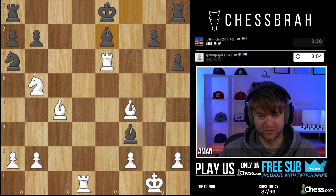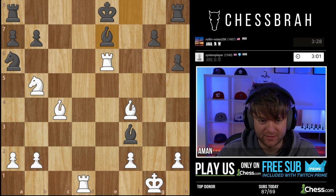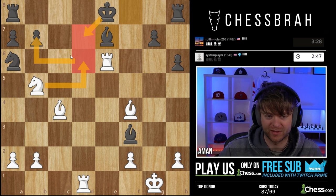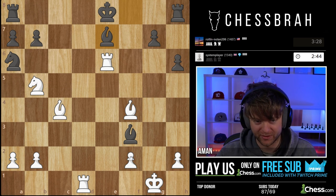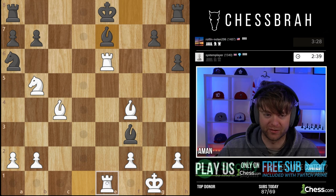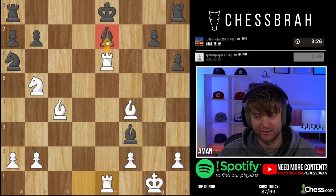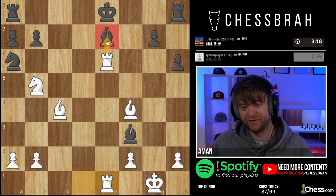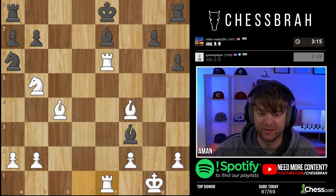Rook d1 to e1. Knight d6 check also possible, but he's about to just lose stuff. Funny enough, if I go here, King d7, and I do some knight discovery, then Bishop takes Rook is playable, so I have to be a little careful. Can't get carried away — let me just keep it simple. g5 was a great move in that last game; g4 was a great move in this game.